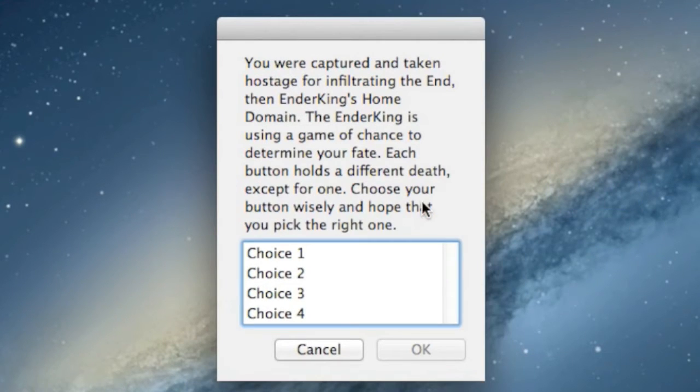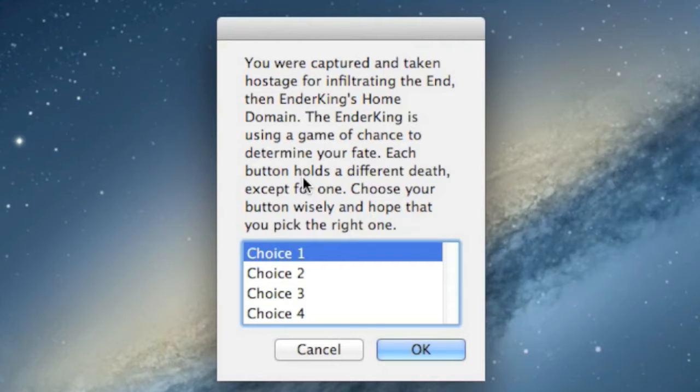Today I decided to create a game of chance — though it's not necessarily a game of chance per se, because it doesn't have a randomizer. If I pick choice one and click OK, I'll tell you right off the bat that one is automatic death. If I exit the application and pick choice one again, it's not going to be different. I don't know how to make a randomizer yet, but it's a start.